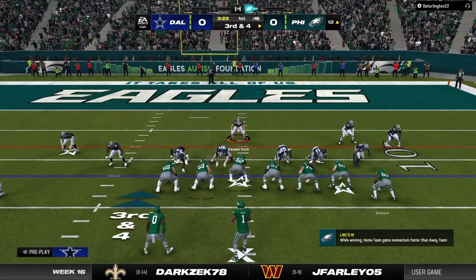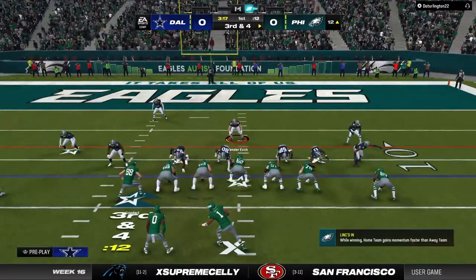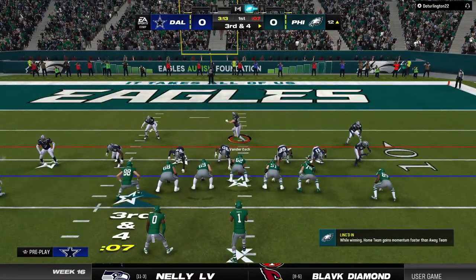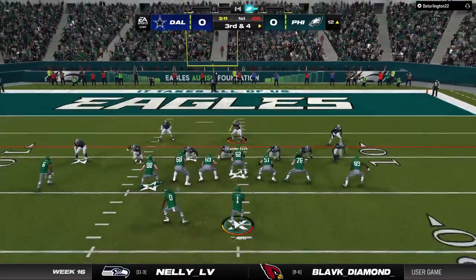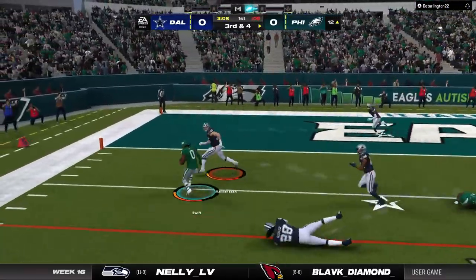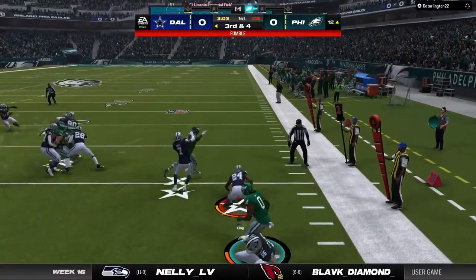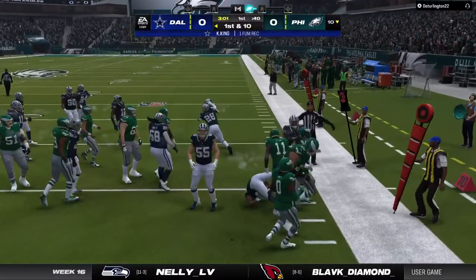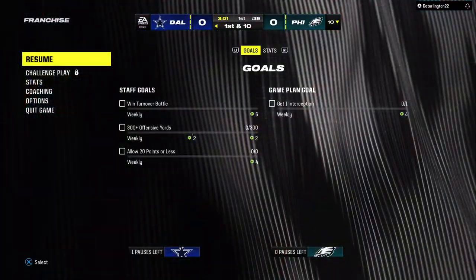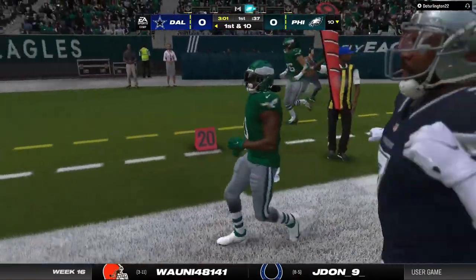Here comes the seventh play of this opening drive. They've moved it well, but here's third down. Hurts drops this off to Swift — now the ball comes loose! It looks like one of the DBs has it. Opening drive fumble and the Cowboys keep it. Last week there were four turnovers, so this is a bad trend.